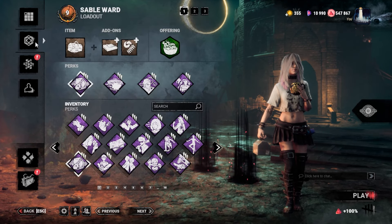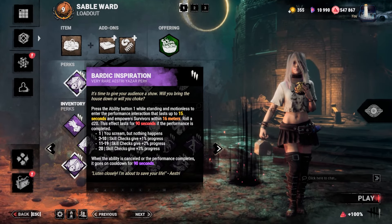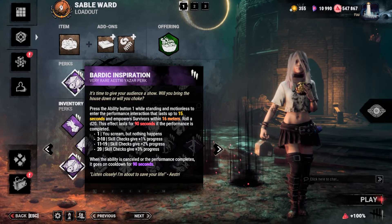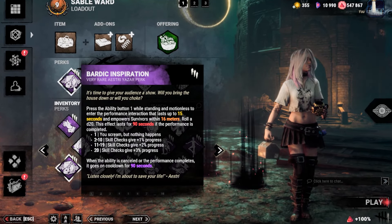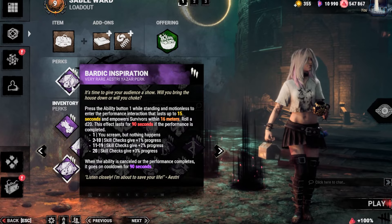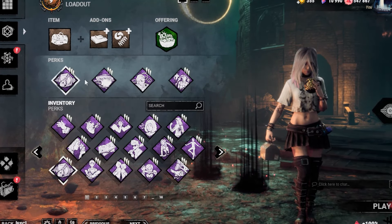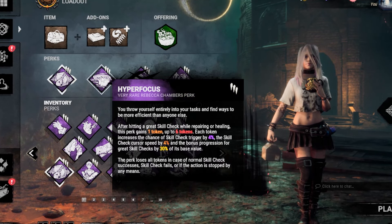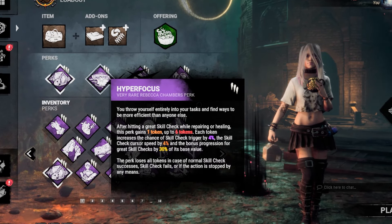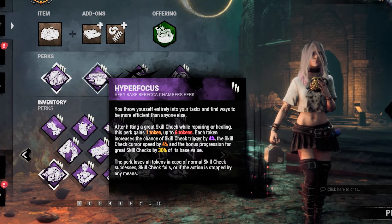Here are the perks that we are gonna use. First we have Bardic Inspiration — we will roll a dice. If the result is 1, our character will just scream. 2 to 10 skill checks will give us 1% progress, 11 to 19 gives 2% progress, and 20 gives 3% progress. Next we have Hyper Focus so that we get that 4% bonus progression for great skill checks, increased by 30% of its base value.